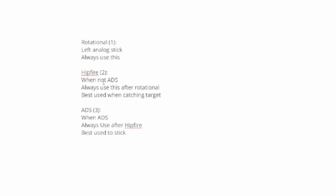The next aim assist is hip fire aim assist, connected with the standard aim assist setting. Use this second — after rotational. Hip fire aim assist activates when you're not ADS'd. Use it to catch your target and latch on to them quickly. You don't want to use it to actually attack unless you're really close. It lets you look at and latch onto a target super fast, so you can then transition into the ADS aim assist.